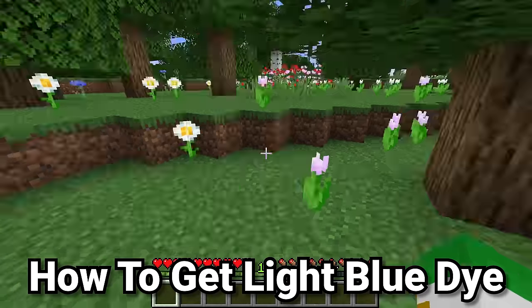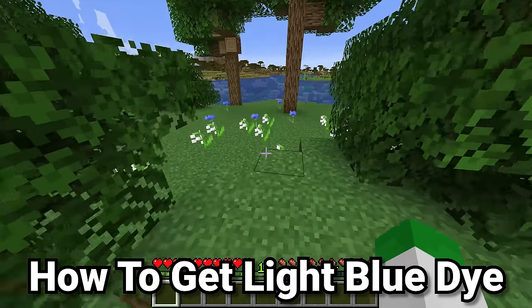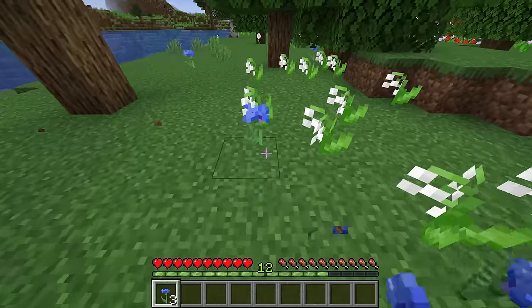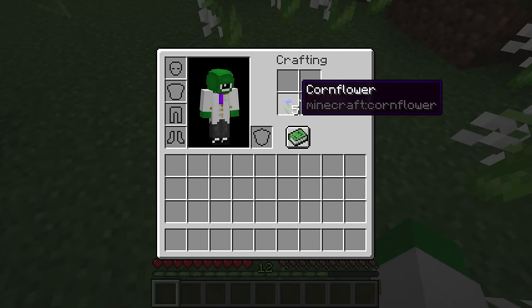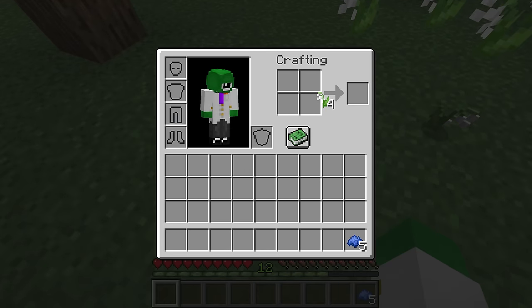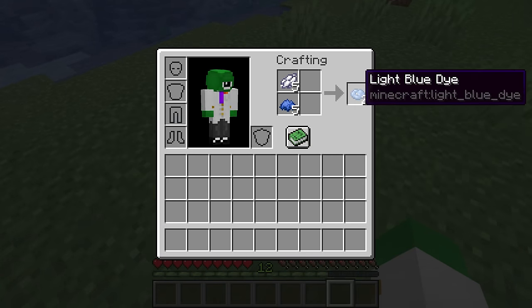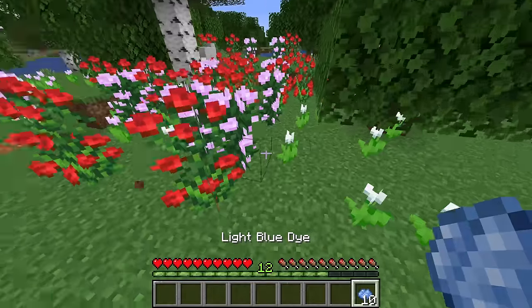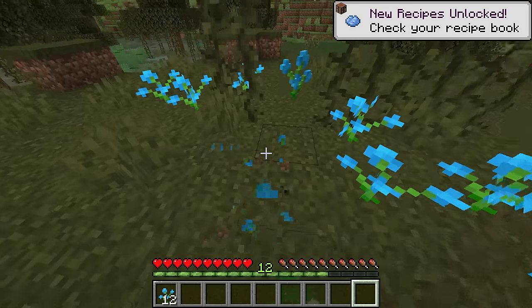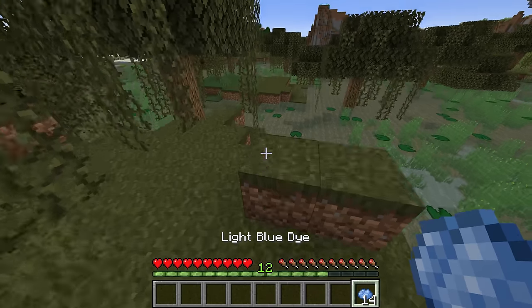There's almost always a blue and light blue option when most things have coloring choices, and Minecraft is no different. If you want light blue dye, all you have to do is make some blue dye and some white dye, then put both of those in the crafting grid to get light blue dye. The blue orchid's appearance makes it make sense that it turns into light blue dye — one blue orchid directly into one light blue dye.